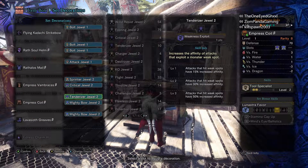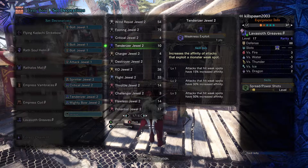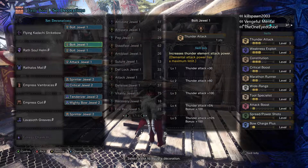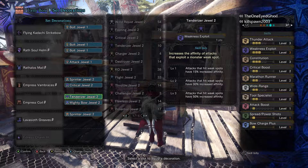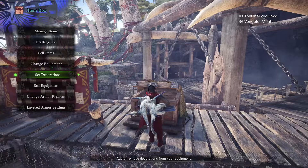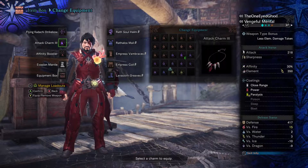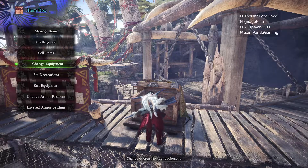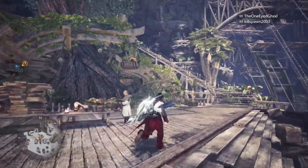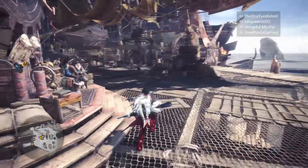Stamina Cap is actually quite useful — I enjoy it a lot. I've been using it on some of my bow builds. For this build, if you don't have too many jewels, as long as you have Constitution 5 you should be perfectly fine. Since we're running Marathon Runner and not Fitness, we're going to run the Attack Charm to get four Attack and three Thunder. Now the reason I picked Tobi-Kadachi's bow over Kove's bow is not because one is better — it's because more people have Tobi-Kadachi.